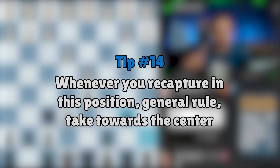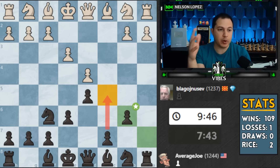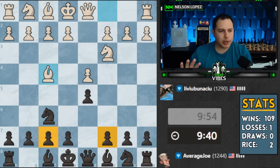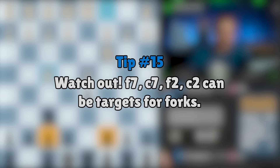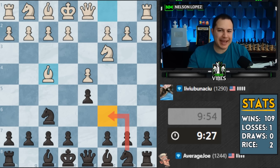Now if they were to take, I take towards the center - this is a key point: whenever you recapture, the general rule is you want to take towards the center. It unleashes my rook and now I'm the one who's going to start pushing pawns. This square and this square can be targets - key point - they can be targets for forks. I remember the very first chess tournament I ever played in, I was playing black in a game like this, and knight to b5 happened. I was like, uh oh, I'm in trouble, and you don't have a clear way to deal with that.